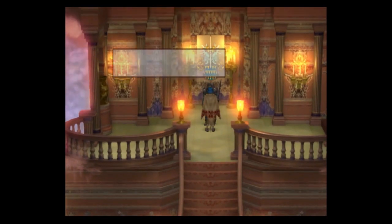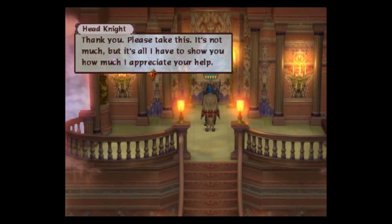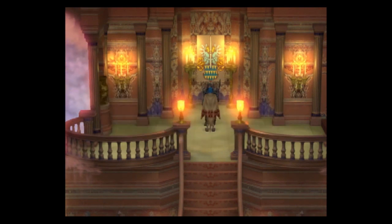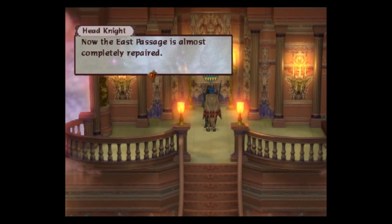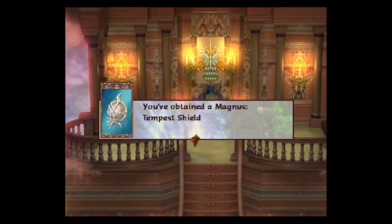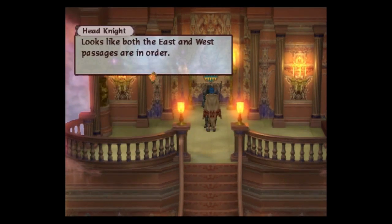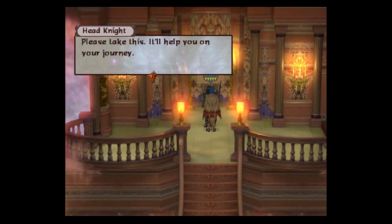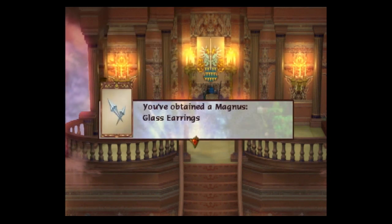Feels good to take care of that little odd job. 'I heard you helped us with the restoration. Now the west passage is almost completely repaired. Thank you. Please take this - it's not much, but it's all I have to show you how much I appreciate your help.' Hydra! Very useful. 'Now the east passage is almost completely repaired.' Tempest Shields. 'Looks like both the east and west passages are in order. You not only helped our king, but also helped us restore the castle. I don't know how to thank you. Please take this - it'll help you on your journey.'